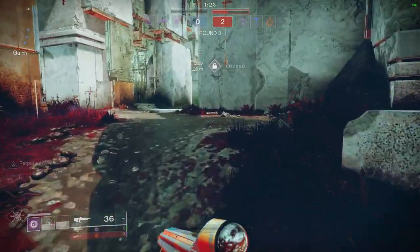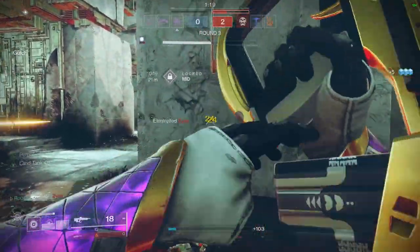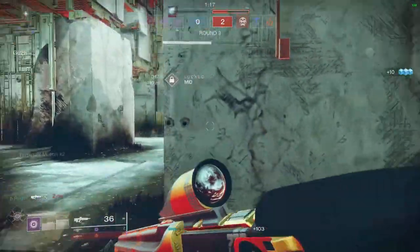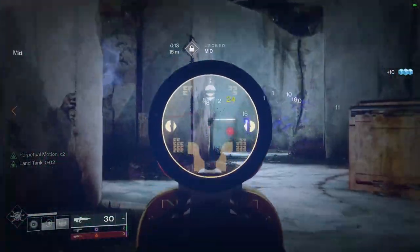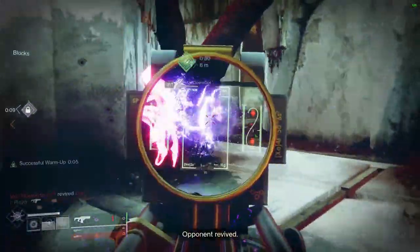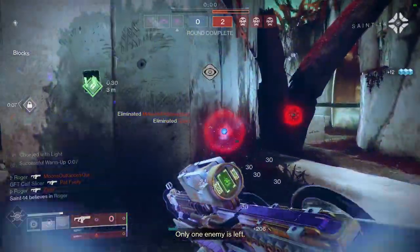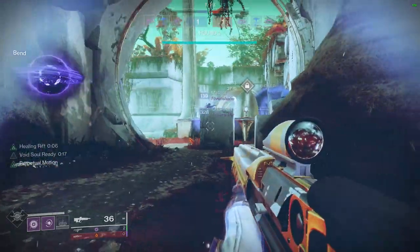Here's a nice fusion rifle clip: I get a solid pick and throw a Scatter Grenade to block the res lane. The enemy flies across quickly — smart play by him — but I didn't want to give up the free res so I flew in with the fusion rifle and smacked him. He actually got the res off which surprised me, but I was able to flick back and take them both out pretty quickly.